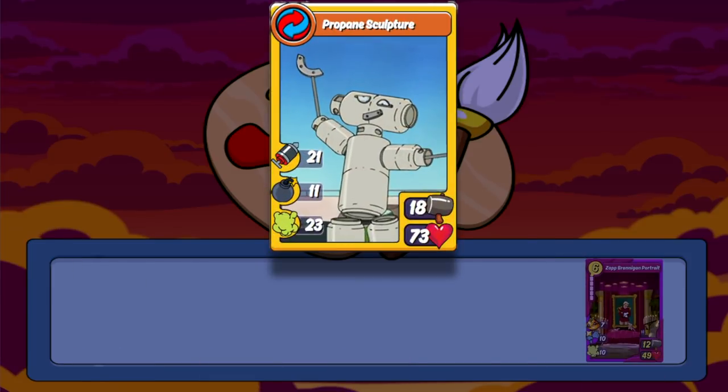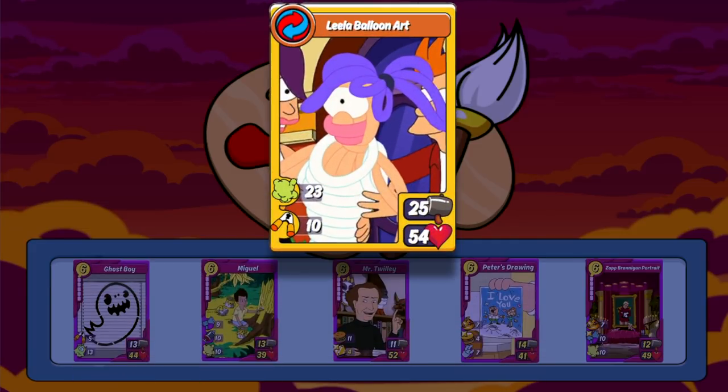Unlike the other mythics, Peggy also has another combo with the new cards. When comboed with Zap Brannigan Portrait, you make the Older Propane Sculpture combo. While its attack stat isn't anything to write home about, it does have a really good amount of HP, and its skills are absolutely disgusting — an insane amount of jab ensures your attack gets through just about any card, which in turn ensures its equally insane amount of gas damage will be delivered in its entirety, plus a fair amount of bomb damage to whittle down your enemy's defensive line. And the last mythic combo is the new Leela Balloon Art — yet another disgustingly great combo with a ridiculous amount of gas damage and a really good amount of cripple all.